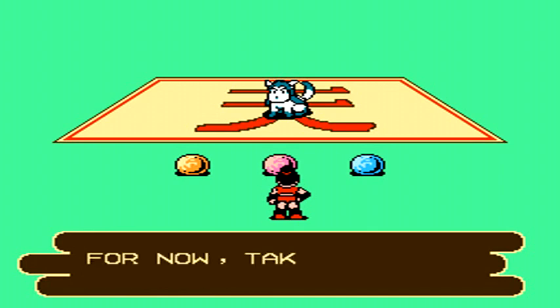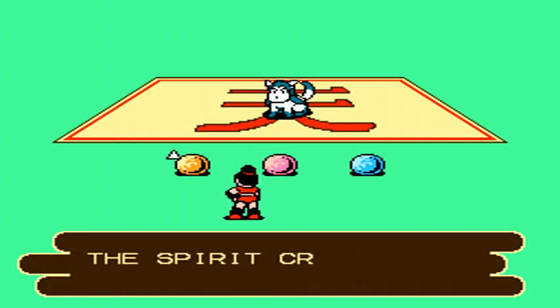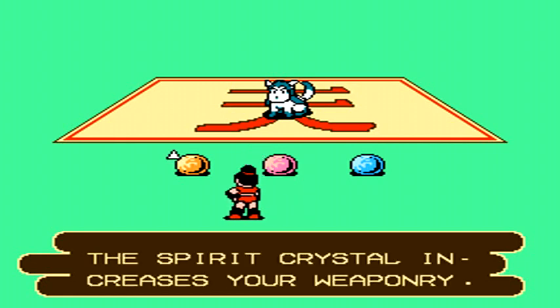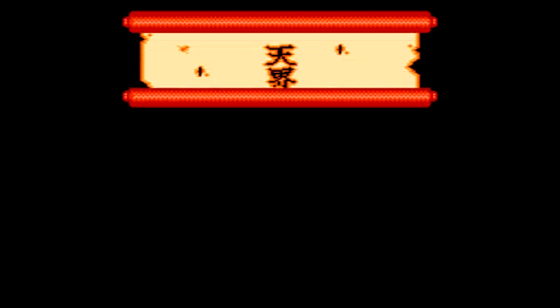In Conquest, you play as a prince of a fallen kingdom, who was taken away by his guardian dog Zap in order to eventually survive, get stronger, and then come back and seek revenge and take back his kingdom. So our job is to defeat the evil King Zerus.